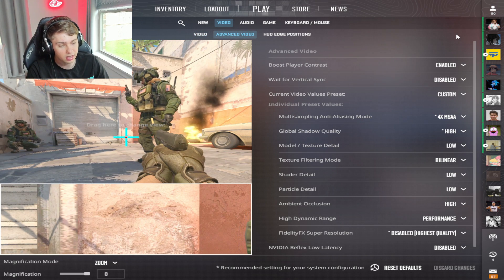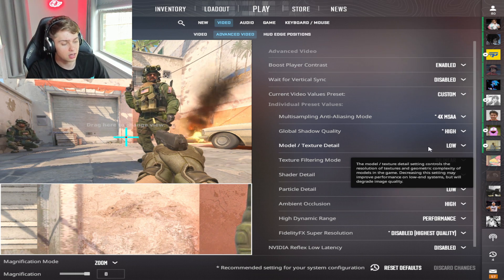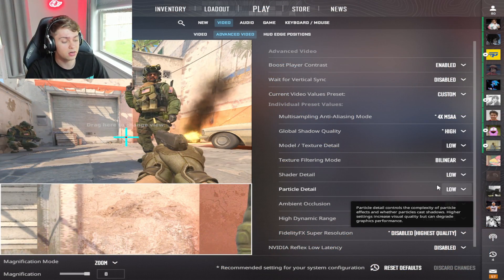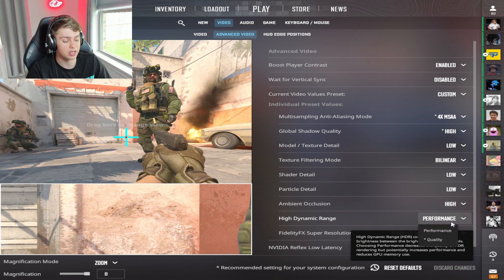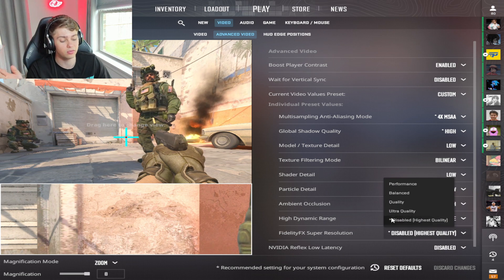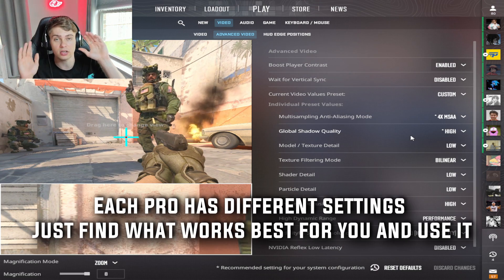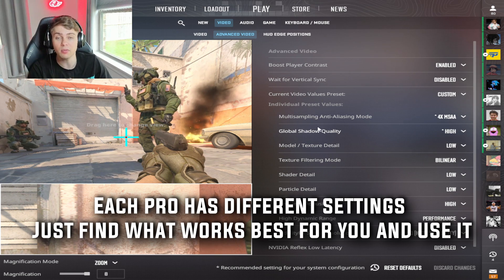Now in Advanced Video Settings: Boost Player Contrast I have enabled, V-Sync disabled. I have this on Custom, with 4x MSAA High. For shadows, you want High, Very High, or Medium — never Low, because with Low you won't be able to see certain shadows that are a competitive advantage. Model and Texture Detail I have on Low, Texture Filtering on Bilinear, Shader Low, Particle Low, Ambient Occlusion High, High Dynamic Range on Performance. Super Resolution I keep disabled — it looks awful. NVIDIA Reflex Low Latency Mode I have disabled. Pros play all different video settings so don't overthink this.